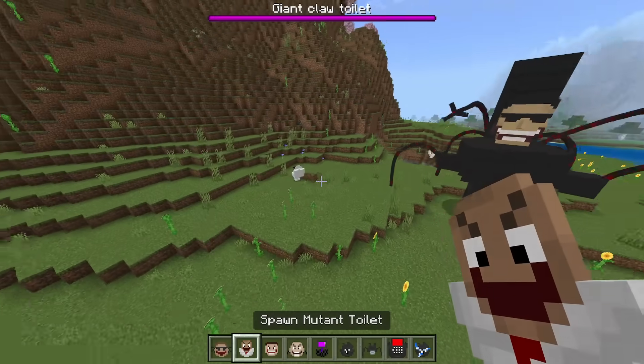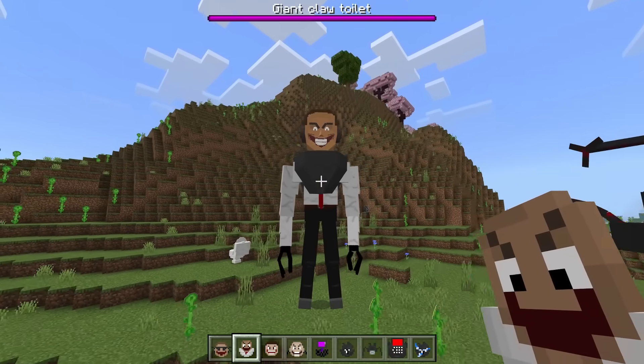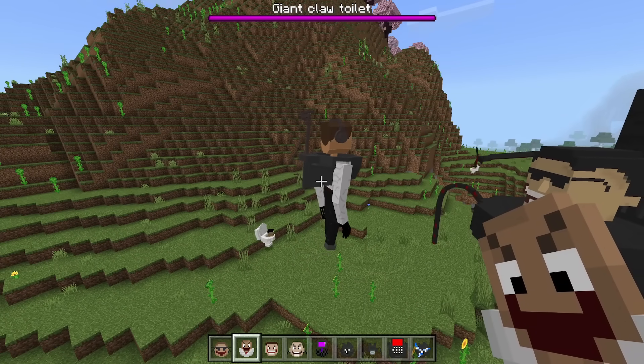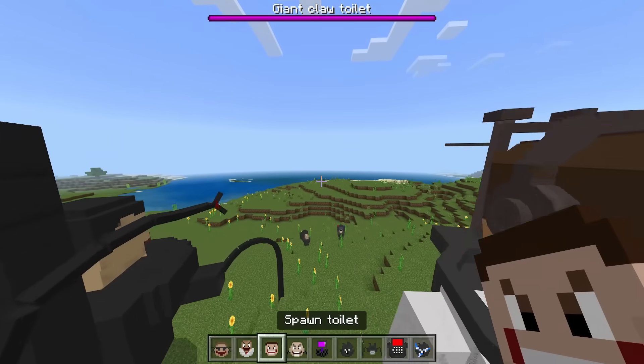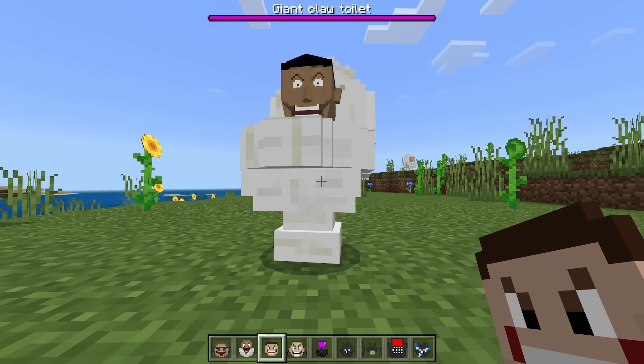Next we have the mutant toilet. By the way, Skibidi Toilets actually spawn in the world naturally. I did not expect that — it's actually walking around and wearing headphones with a really creepy smile. Now we just have a normal toilet — I guess this is a normal Skibidi Toilet.